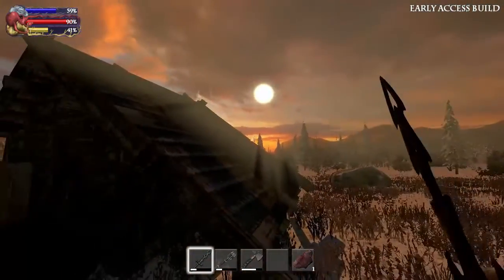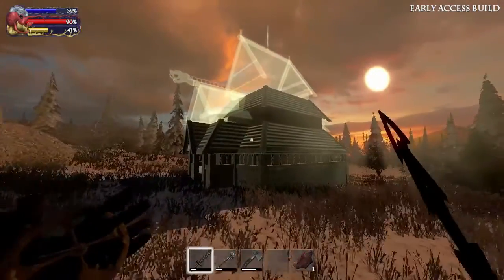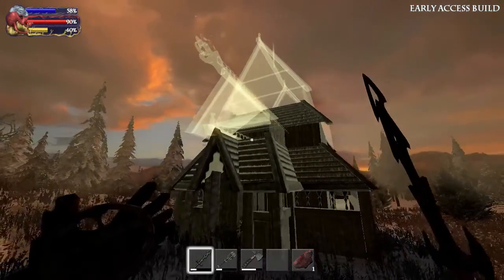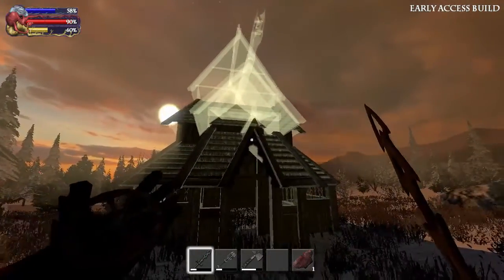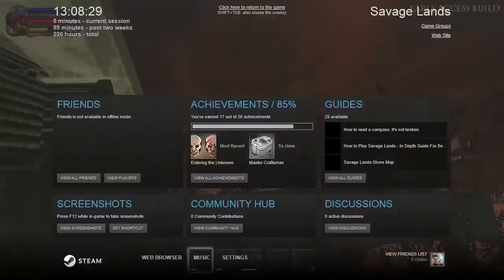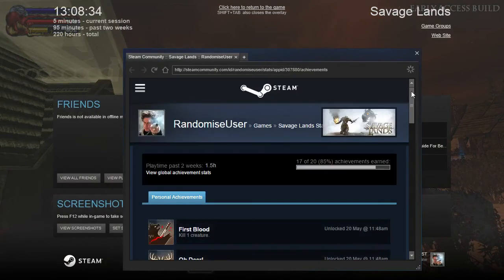While I blather on, there's a new building — or there soon will be — because I'm going to do something I've been meaning to do for a long time in this series: finish off Monolithville by building a town hall, which will also help me finish off the Savage Lands achievements. Let me just go onto Steam.